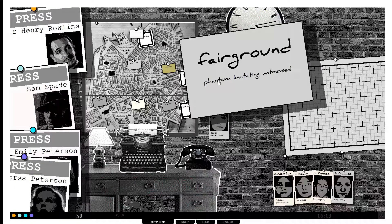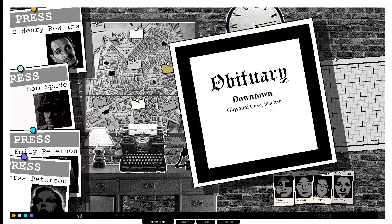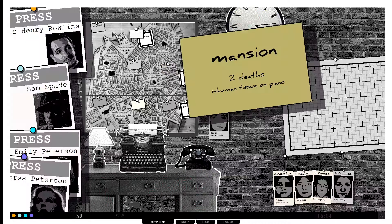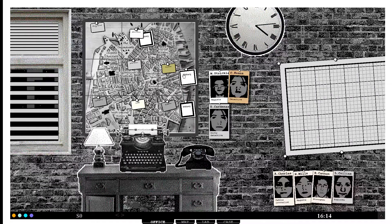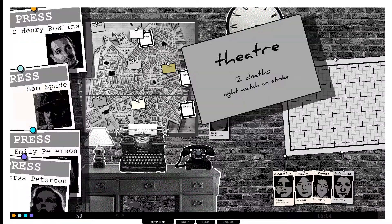Okay - phantom levitating, witnessed one death, resident moving out of the neighborhood. Giovanni case, teacher. Revolting stench reported, two deaths, inhumane tissue on piano. That guy, altar bleeding reported by witness, two missing residents moving out of the neighborhood. Two deaths, watch on strike.